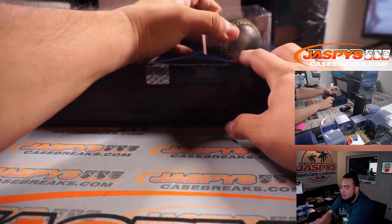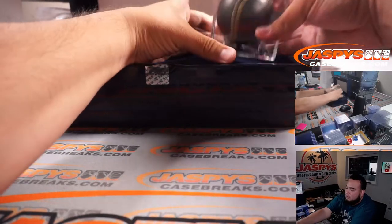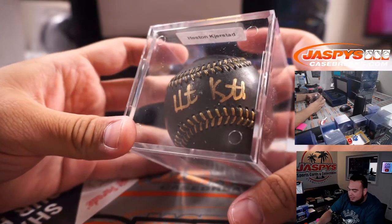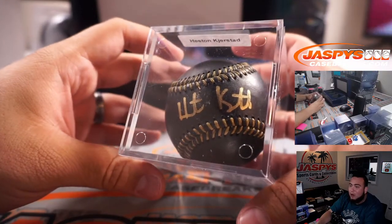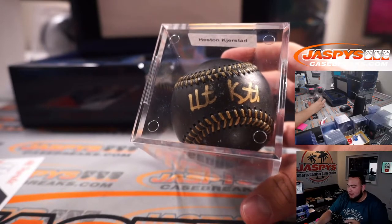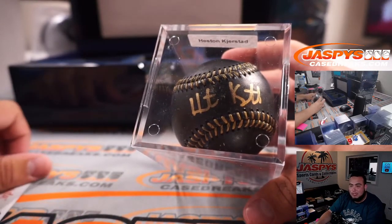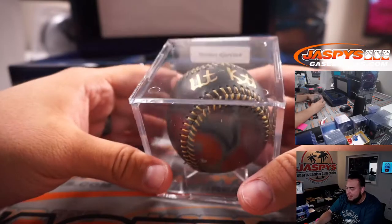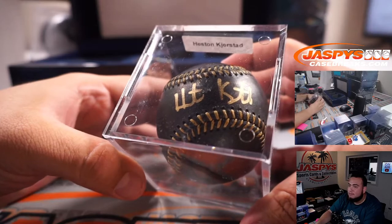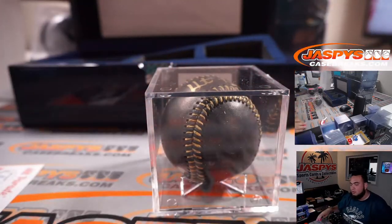And the last one here: Heston Kerstad. Very nice. Letter K, going to Rock. Look at this — you're telling me that all the people I named... I don't think I named Kerstad though, because he wasn't in the MLB players list yet. But look at that — Heston Kerstad, young prospect there for the Baltimore Orioles. Letter K. Woo!